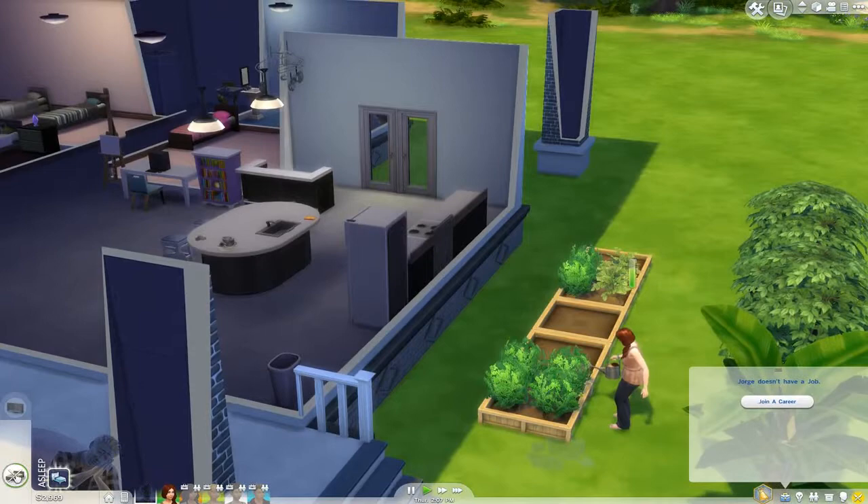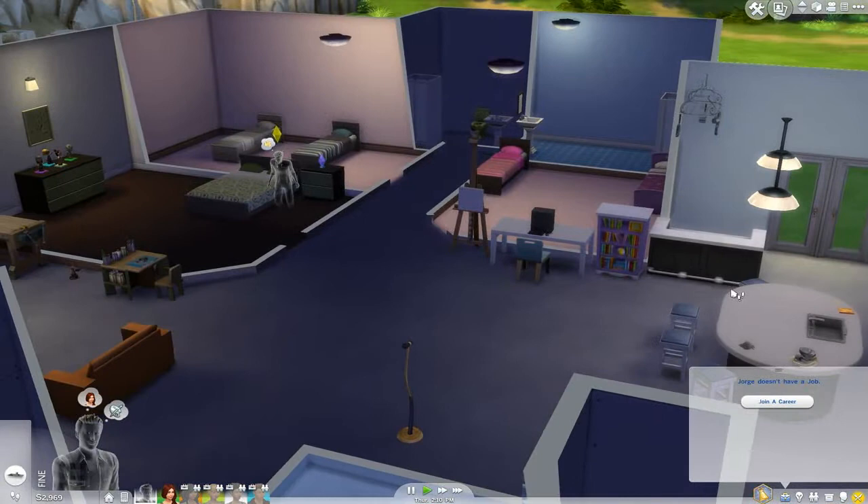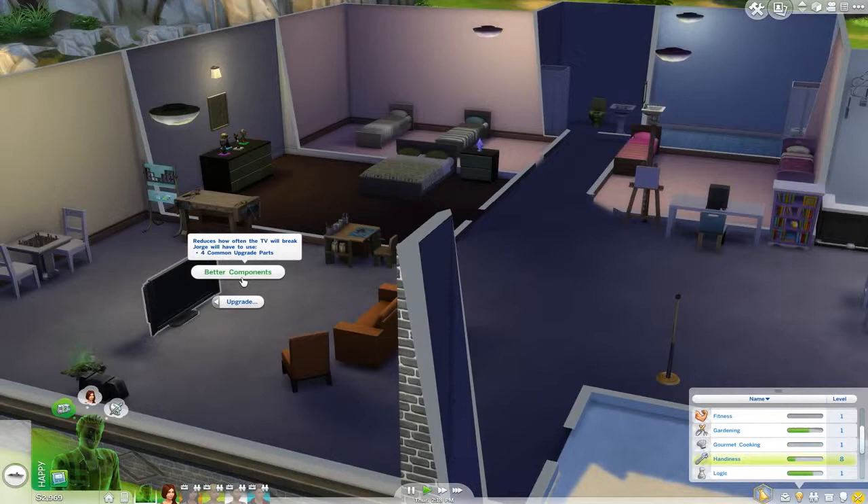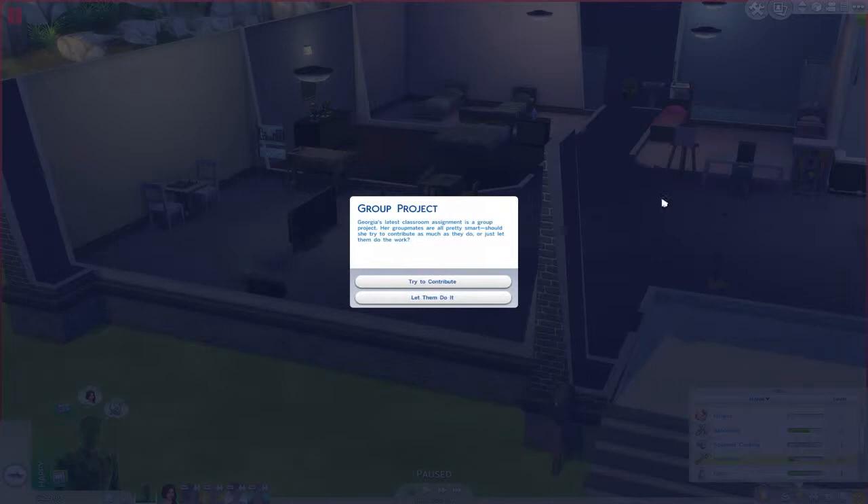Jorge's still sleeping. Let's go ahead and upgrade that sink like we were going to do. His handiness is up to eight. Can we do electronic equipment? We could salvage into parts, or upgrade for better components. So let's do that — we can upgrade this as well. There's a lot of different things we can upgrade. We've been doing mostly plumbing things — the shower, the toilets, and the sinks — just so they're good for a longer amount of time.